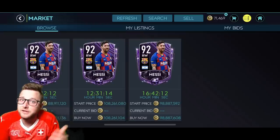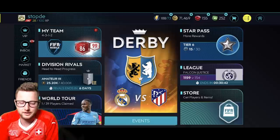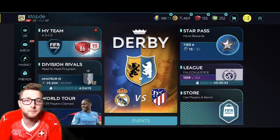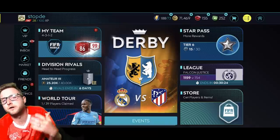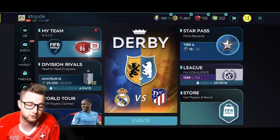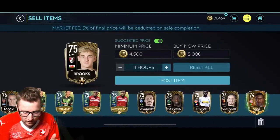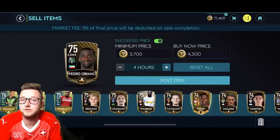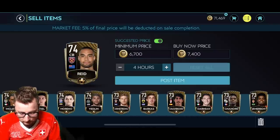Nobody has 98 million coins, so Messi is probably not going to sell a ton. This is what happened with the Boxing Day promo cards last season — if not enough people can afford them, you won't actually sell them easily. Don't think you can buy Messi for 80 million and sell him for 90 million, because with the market tax you won't profit much. A lot of people are good at sniping players on the market, but in FIFA Mobile you really have to know what you're doing. The suggested price feature helps somewhat, but people undercut it constantly.